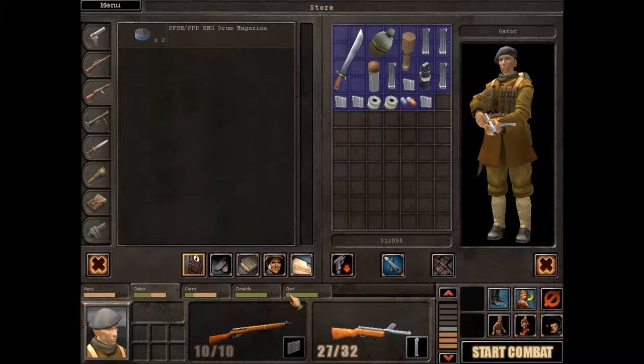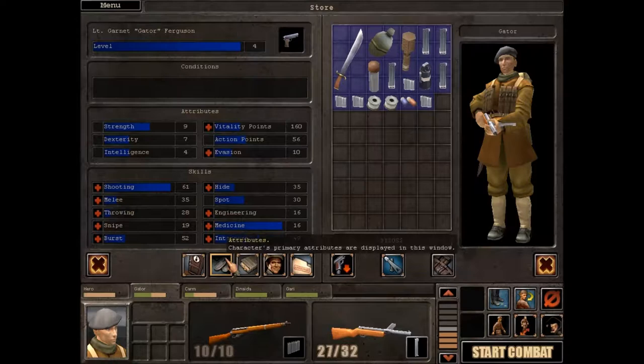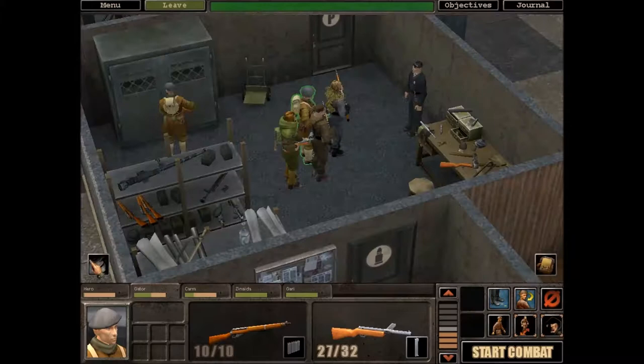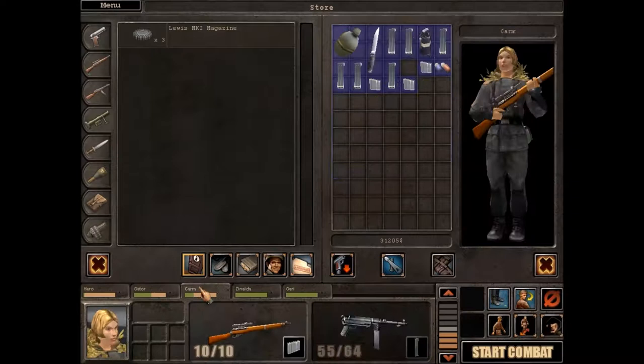Let's have a look at what Gator's got. When he levels up next, which will be very very soon, he can take the Lewis and do a fair bit of damage, so we'll give it to him now. He can hold on to it at the very least and we'll give him an extra drum. He's still got some inventory space if we need it later.